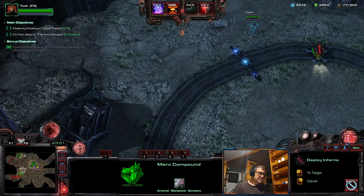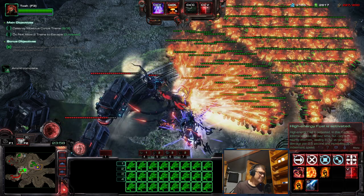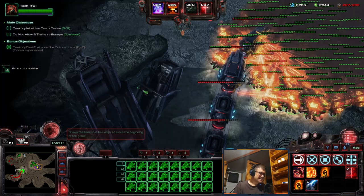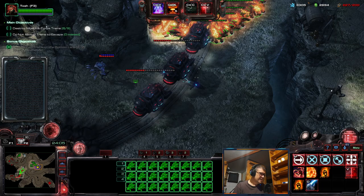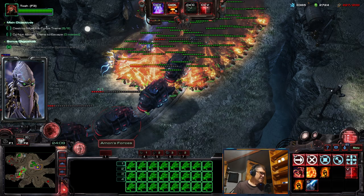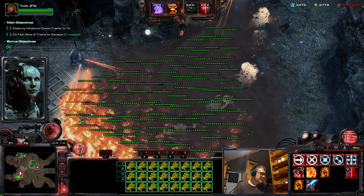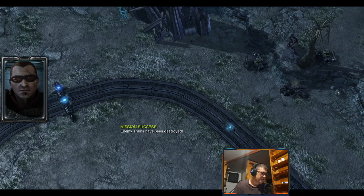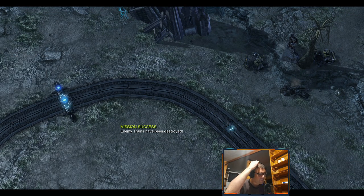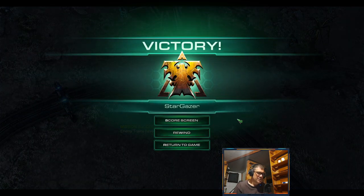I have 88 — look at this — 227 supply of Diamondbacks. Let's see how fast they kill this train. Always retreat them to save them, and then you have them at full health when you need them again.